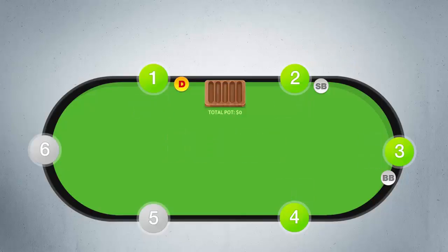After the showdown, the next hand starts. The dealer is now the person to the left of the previous dealer, and the small and big blinds move one position clockwise as well.